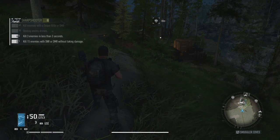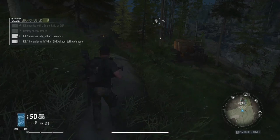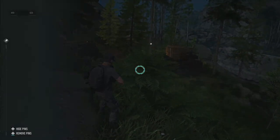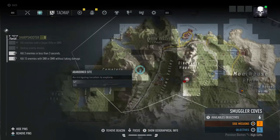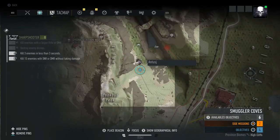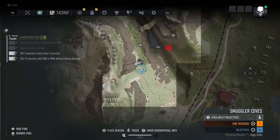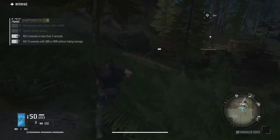We're right here at the location for the first one. Let's take a look at the map. We're to the right of Cemetery Forest, just to the northeast of the lookout peak. You'll find a little abandoned site — that's where you can find the first one.